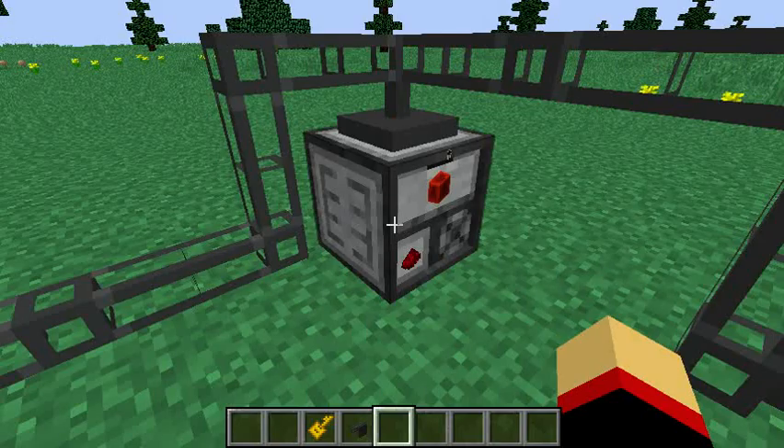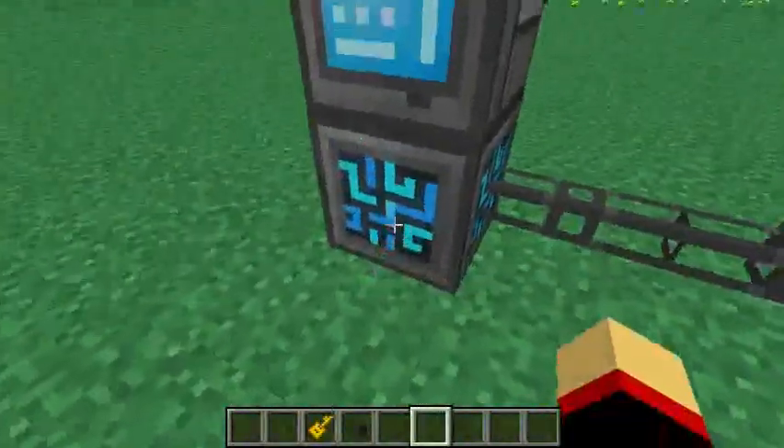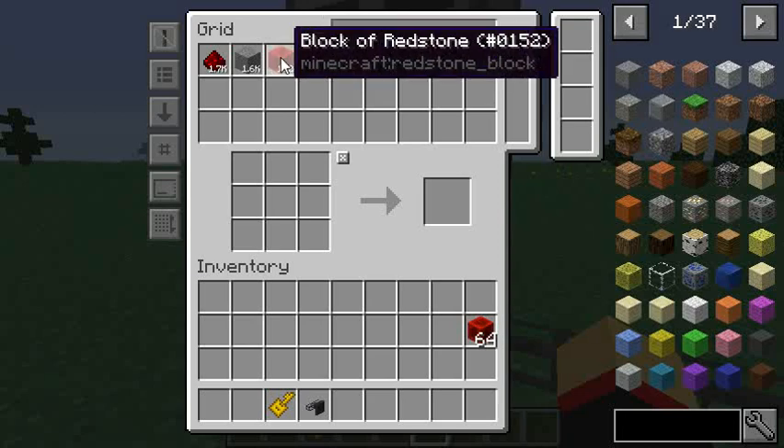So once you have this compacting drawer, you're going to want to connect it to your external system by using an external storage and some cables. Once you have it connected, you'll be able to access it from your inventory.